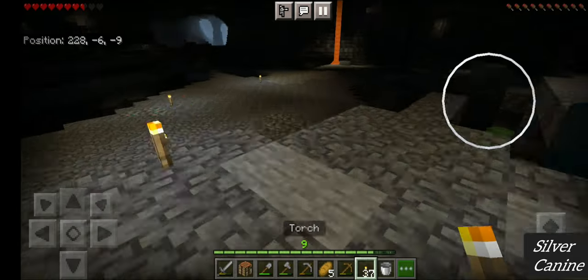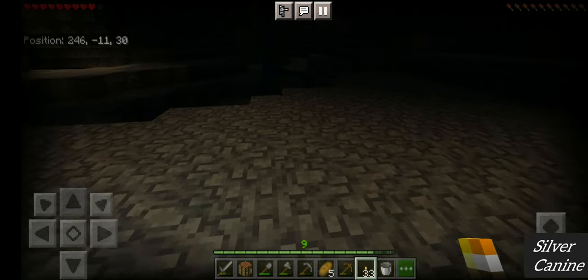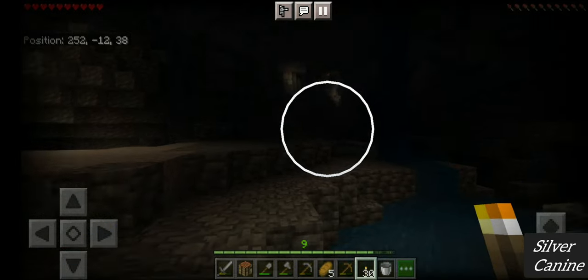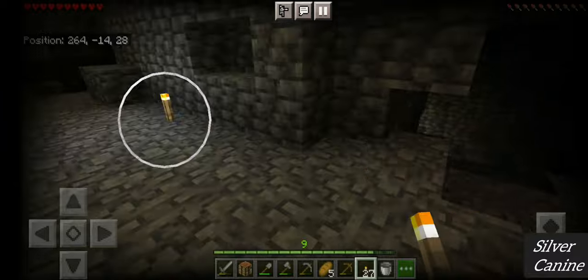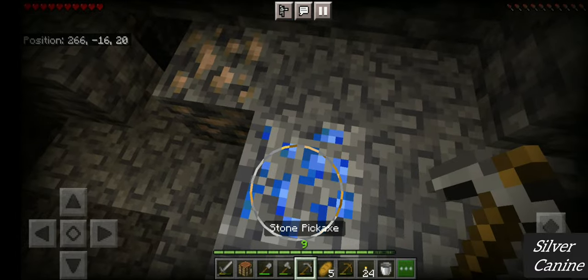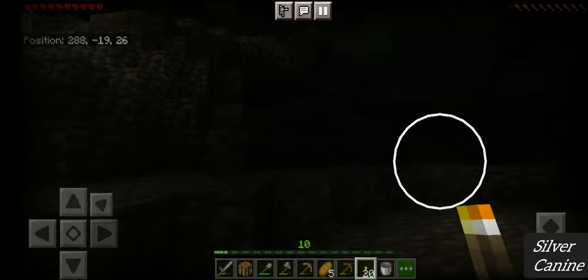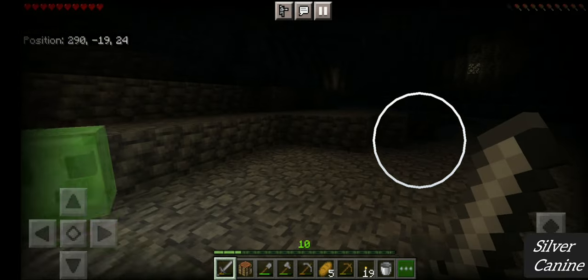There are no hostile mobs except slimes. You know they've changed the lighting mechanics of the game. We have some lava over there. We also have some lapis over here — let's grab this. Not encountered any hostile mobs yet except slimes which are absolutely everywhere. What a great slime farm we could make here!